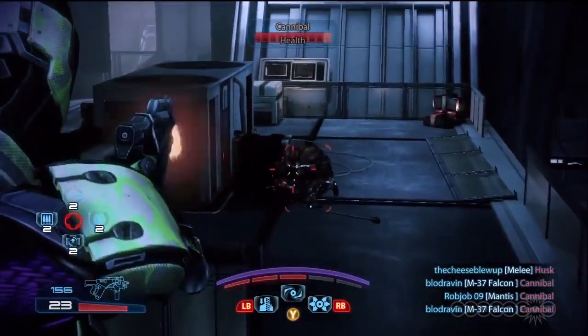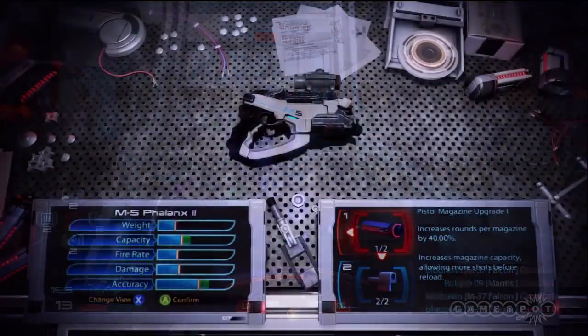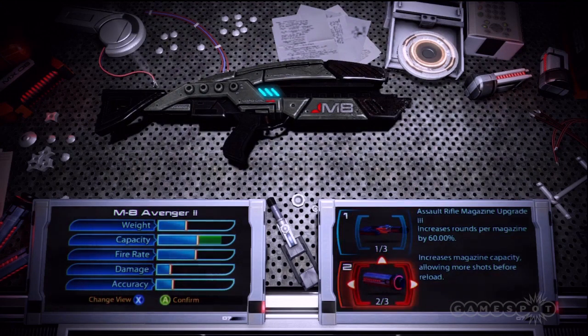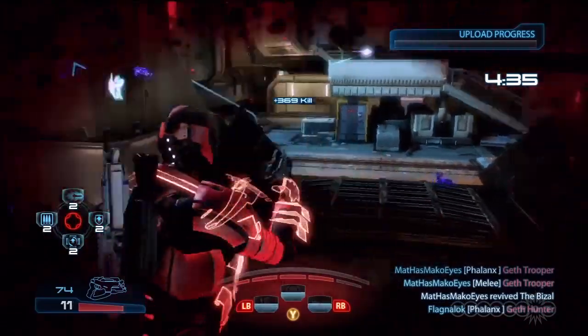As with the engineer, adepts are better suited to wield lightweight guns. The submachine gun and pistol combo is the best option. Still, there are some advantages to taking an assault rifle, especially against hardened Geth that don't use barriers.